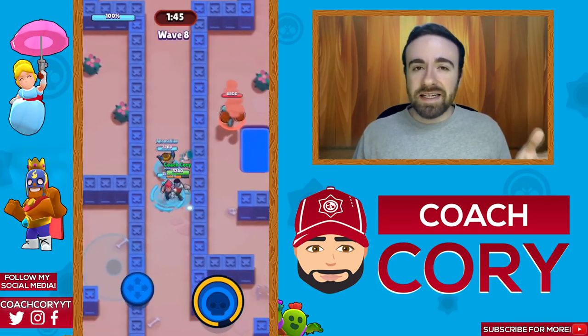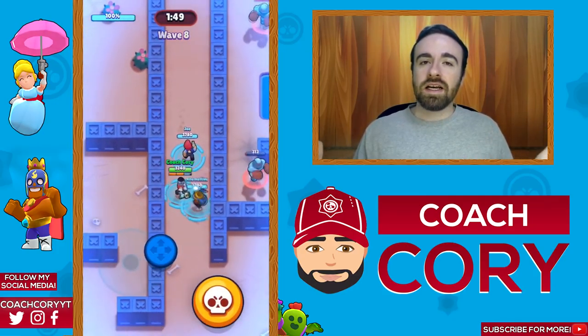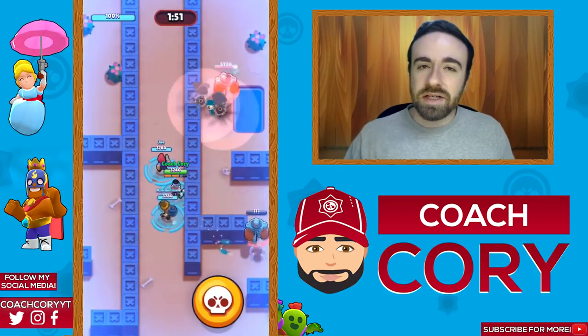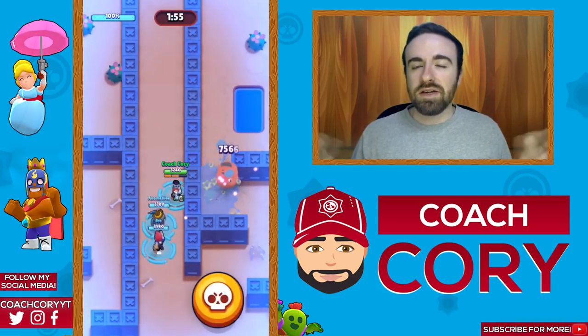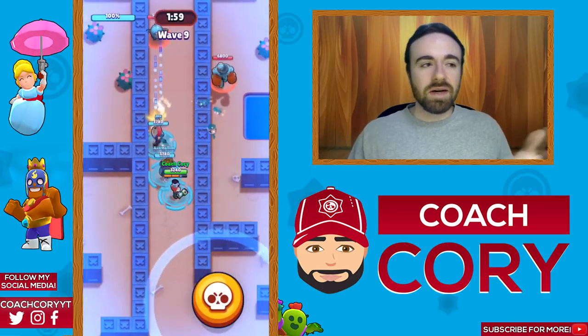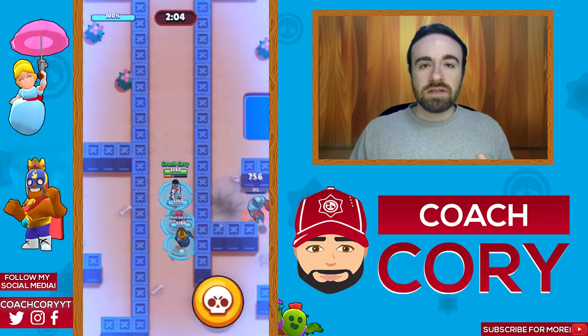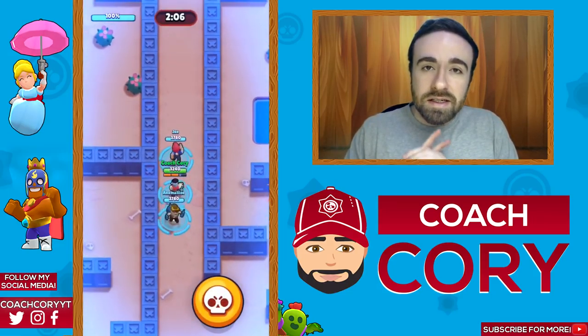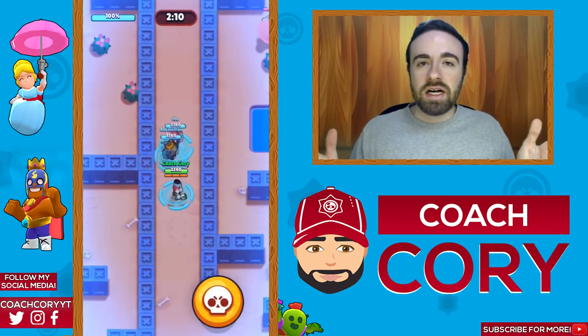I'm going to give you guys the best strategies to at least consistently get 36 or 38 coins. I'll give you the best two and then one that's a little more interesting but not as consistent, and you can tell me which one you have the most success with. I've got a map up and I'm drawing up positions for where each brawler should be going. The first strategy is double thrower and Ricochet — you can do Colt instead of Ricochet.